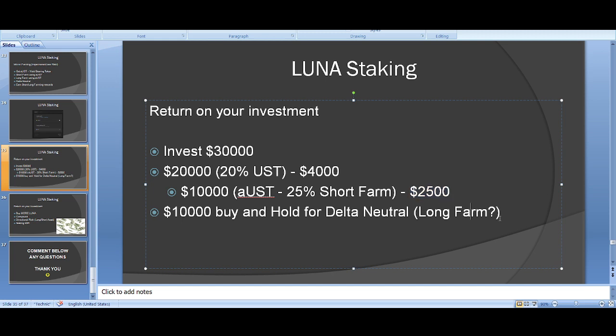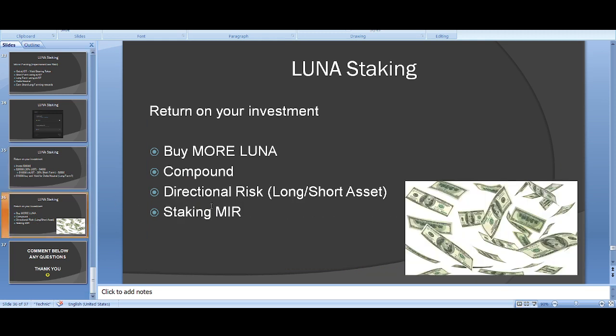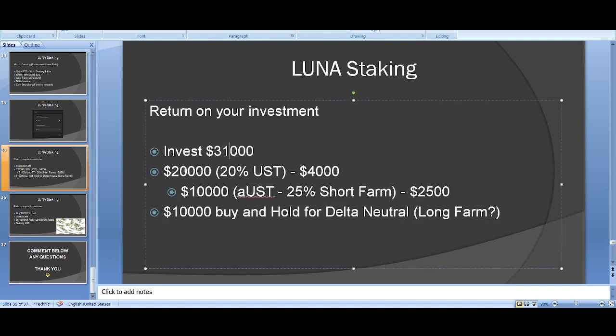That's a reasonable return — $30,000 invested, $4,000 from UST rewards, around $2,500 from short farming. This is essentially risk-free on the stable coin side. The numbers might not sound like 10x, but you can compound these earnings: sell Mirror rewards to buy more UST, or buy more Luna, and your earnings grow over time. That's the power of compounding.